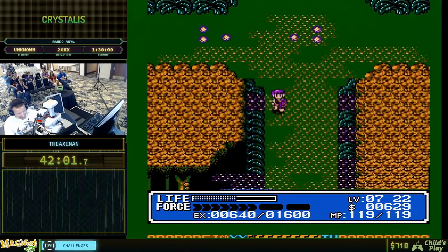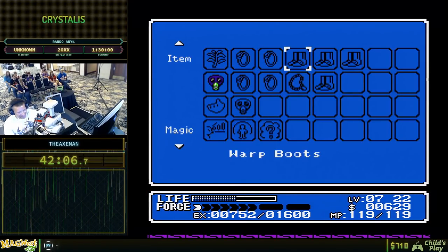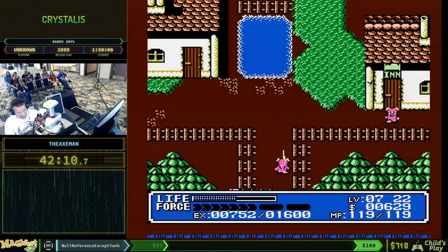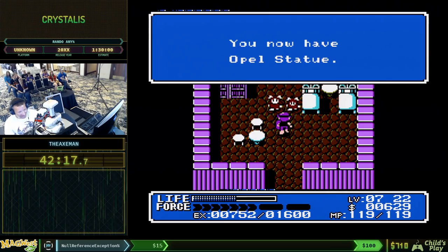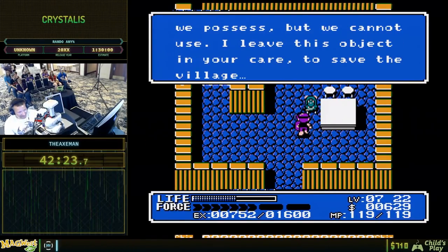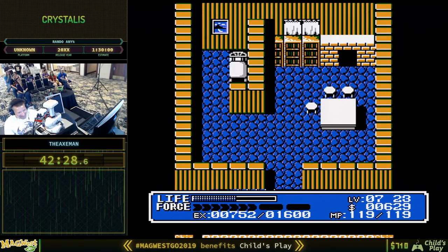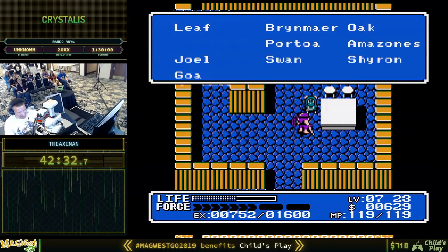We've got vanilla enemies in the swamp today — this is where you ask 'is it even randomized?' We're going to get two items here: one from the elder, which is the vanilla insect flute, and the other one is the speed boots. The speed boots — obviously, this is a speed run — are going to be pretty useful.